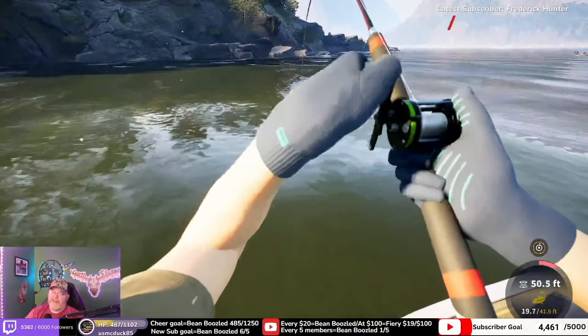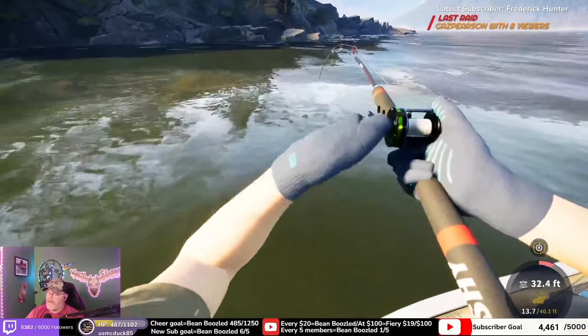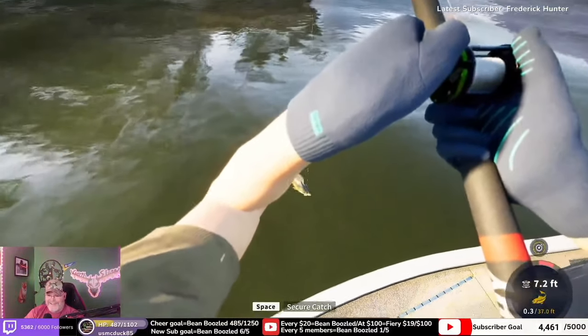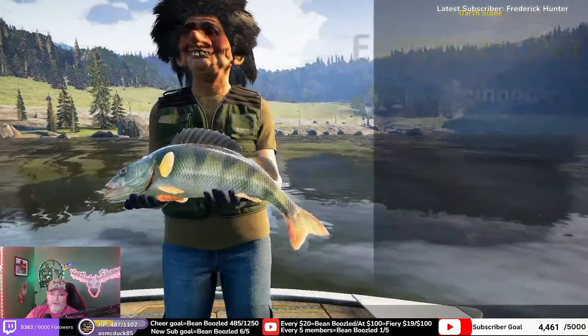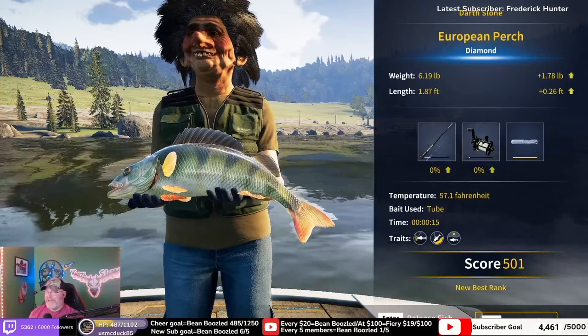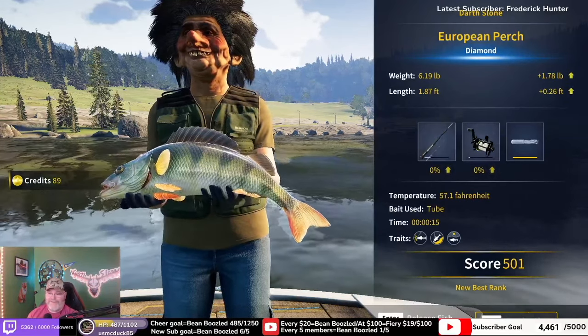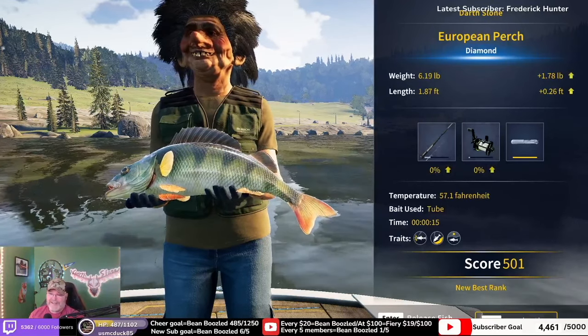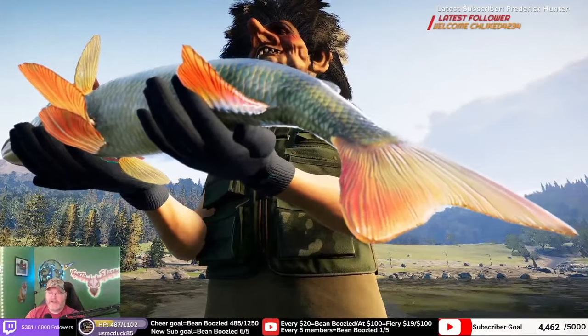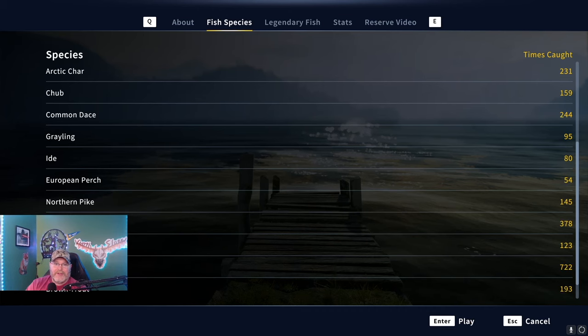You know what my first reaction is now when I hear that strike sound? I kind of look out of the corner of my eye to make sure it's not Mike. European diamond perch baby — yeah, that's what I'm talking about! And that's a monster. Look at that, it takes up the whole screen — the nostril shot. Welcome back to the channel everyone, my name is Darth Sloan, your official partner content creator for Expansive Worlds. We're looking at the European Perch today — we got that beautiful over six pound diamond there.